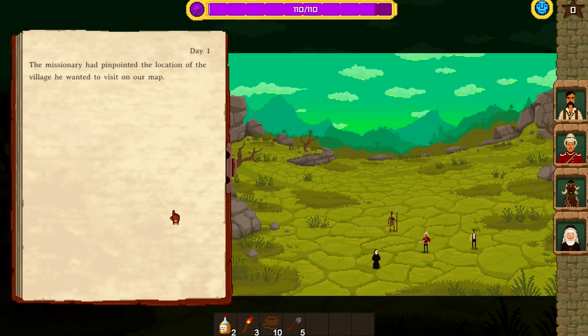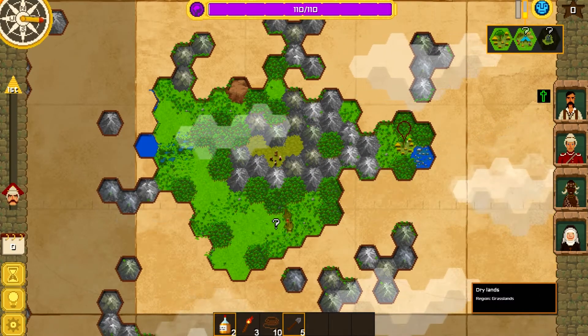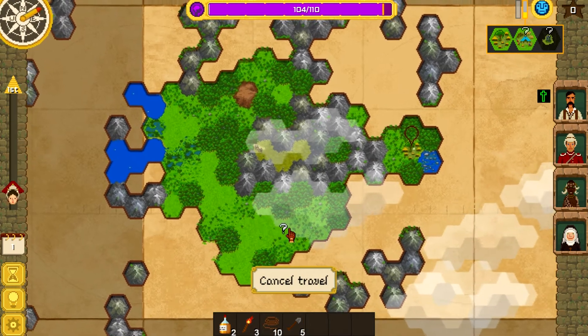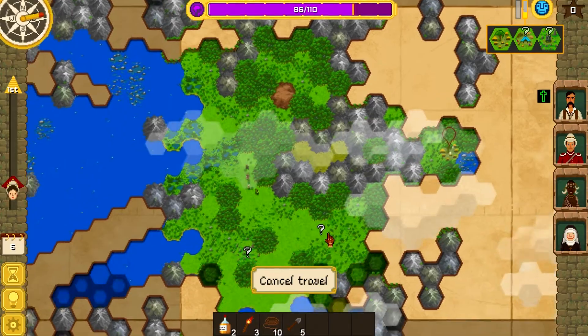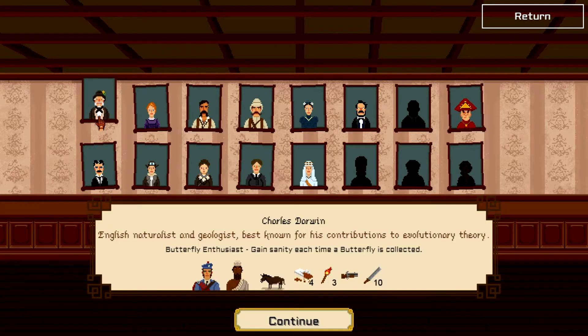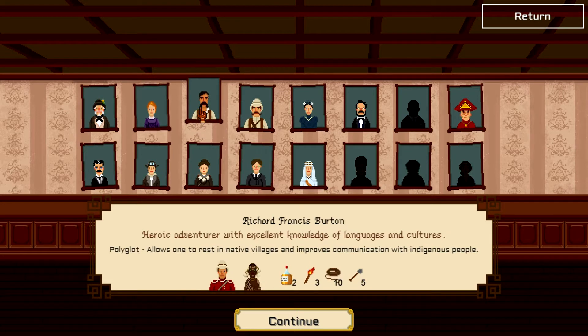The Curious Expedition puts you as the head of an old explorers group that you'd read of in a lot of colonial England type settings. You're always coming out of England, but you can pick from a wide range of expedition leaders with unique abilities. They're all people from real history — you have people like Nikola Tesla or Harriet Tubman.